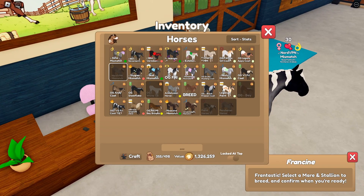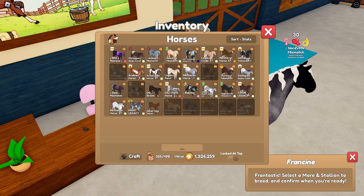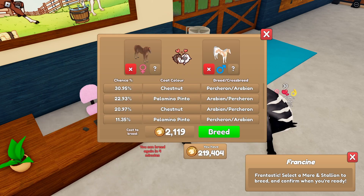So, I'm going to get this set up again. Next we're going to do this Chestnut Coat, and then we're going to breed that with this Legacy Paint Coat that I have - the Palomino Pinto. And I will see you guys in around four minutes.